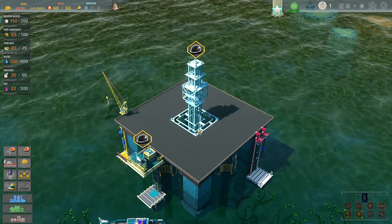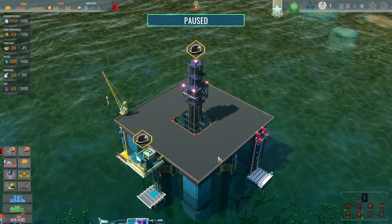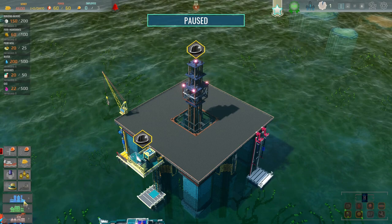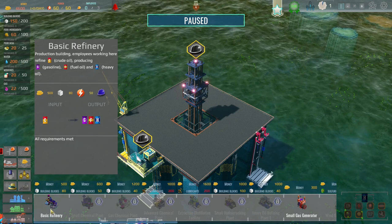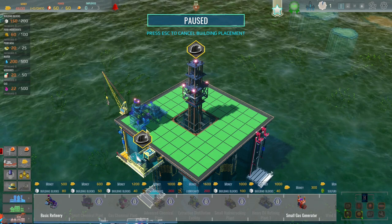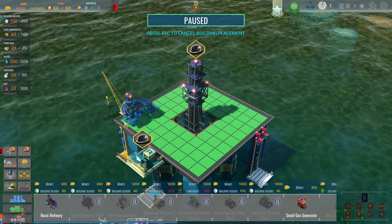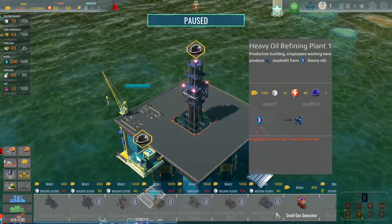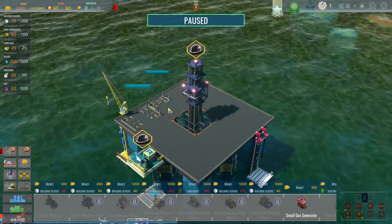We start off with the basics again. It doesn't look like we've got any employees right now. Let's pause the game — so the game is paused, we're not losing any money yet. We've got 4,600 to play with. I think the first thing is to get the basic refinery, because this is going to give us some requirements to make some money. I'm going to try and keep all the work stuff on this side. We're going to want a small gas generator — probably put two of them in a minute because we're going to have no power.